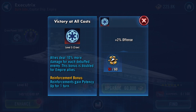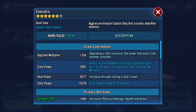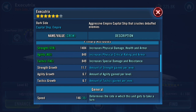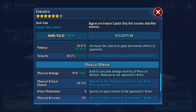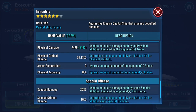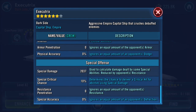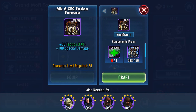Stats-wise, looking here: strength is 1484, the other two are 849. Speed is 146. Looking at his potency and tenacity there — physical damage 7500, special damage 2000.